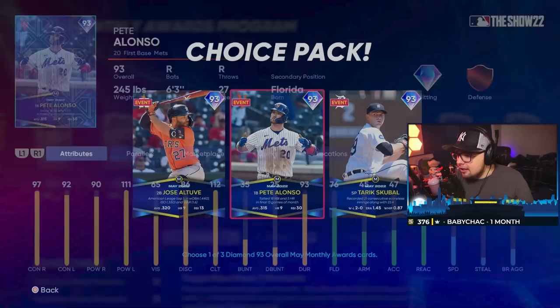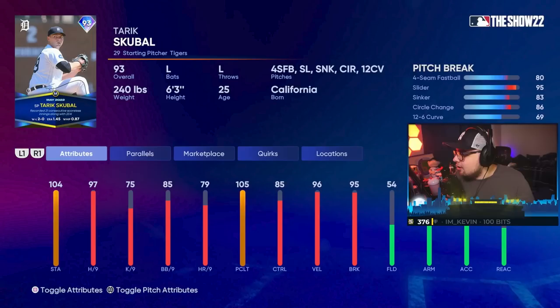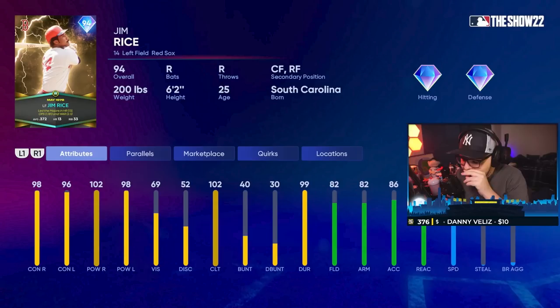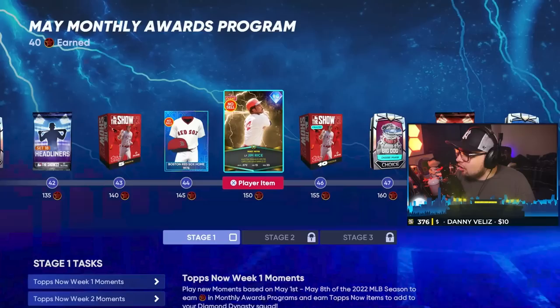And then Tarik Skubal — not a bad starter honestly. 97 hits per nine, he's got a sinker in his pitch mix with great control and break on that slider. He could definitely be a viable starter, but I don't picture many people actually using him with that pitch mix. And then it all leads up to eventually getting our lightning card. You have Jim Rice, who we talked about earlier, now being obtainable. I don't think he'll be seeing the light of day on many teams, but he's a very respectable hitting card at this point in the game.